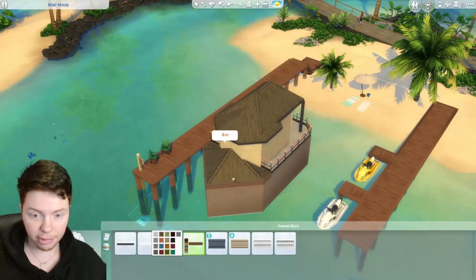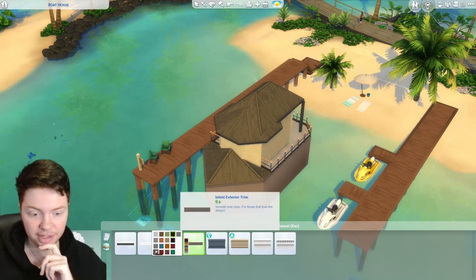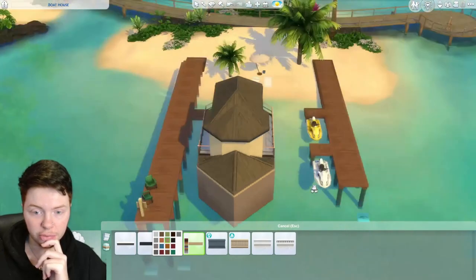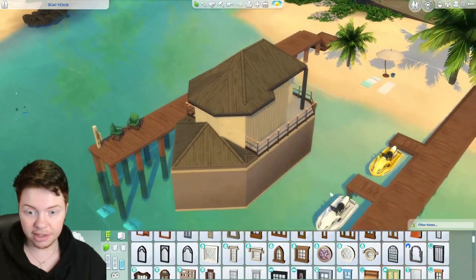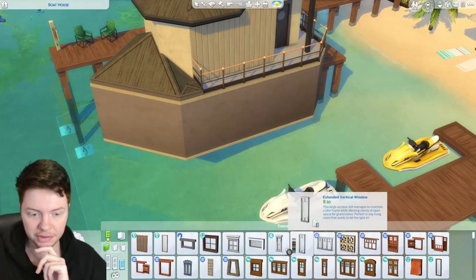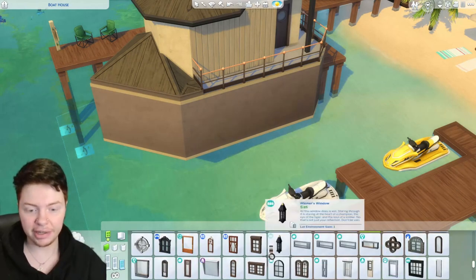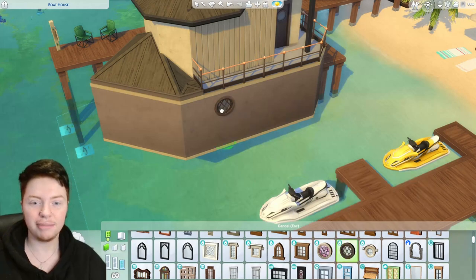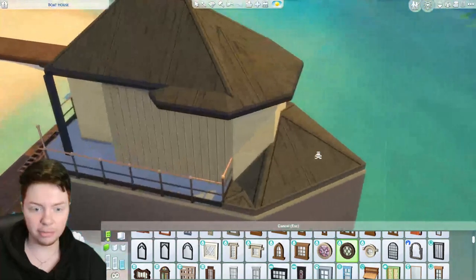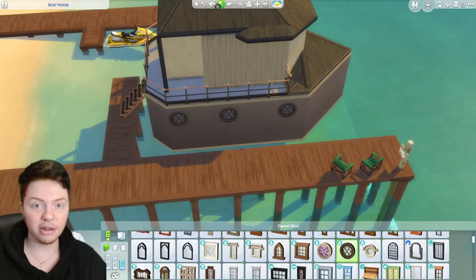I'm looking for some portholes — it seems really weird that you can't get plain round windows as they all have something inside them. I'm going to settle on this one with the little cross-hatch, as it works better with the rustic style we're going for. I'll add three across here and do the same on the other side — symmetry is quite important when making a boat so it looks the same on both sides. That's looking good so far.